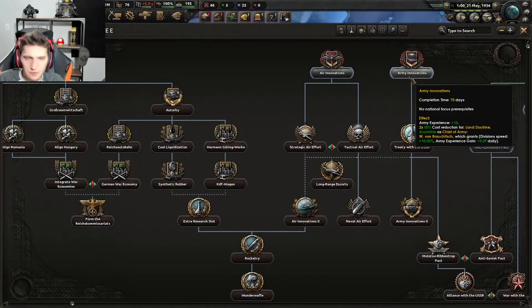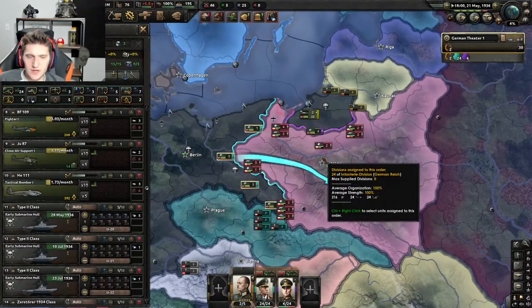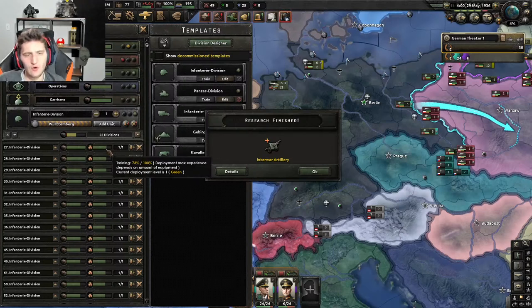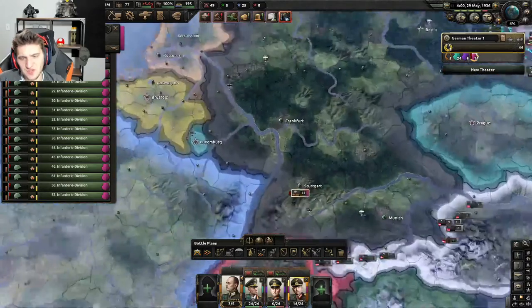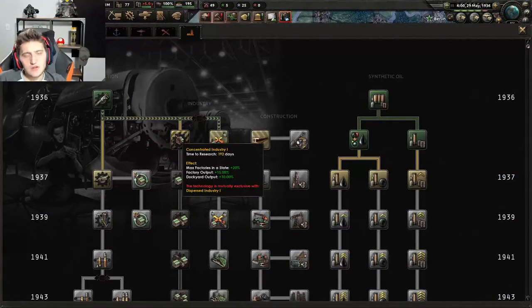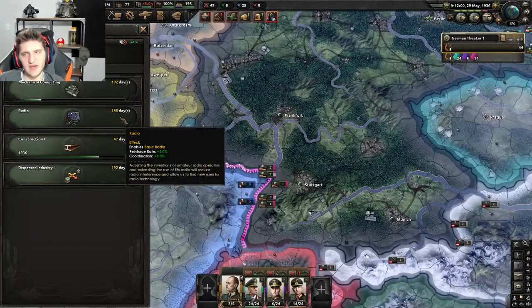Now we're going down Army Innovations on the focus tree. How's our troop training going? If you want troops in the field ASAP and they're not fully done training — about 70% done — deploy them instantly. As usual, click on them, right-click, assign them to the field marshal, give them a general, and put them on the French border. There's a whole debate online about concentrated versus dispersed industry — I'm just doing dispersed because I know it works. Also research radio — get it as soon as possible, it's really nice.